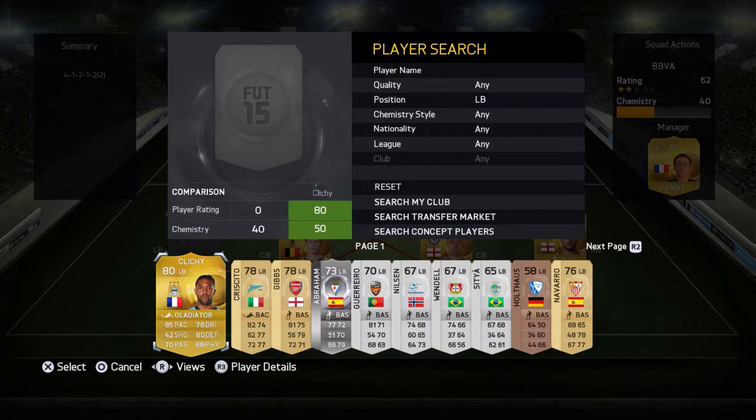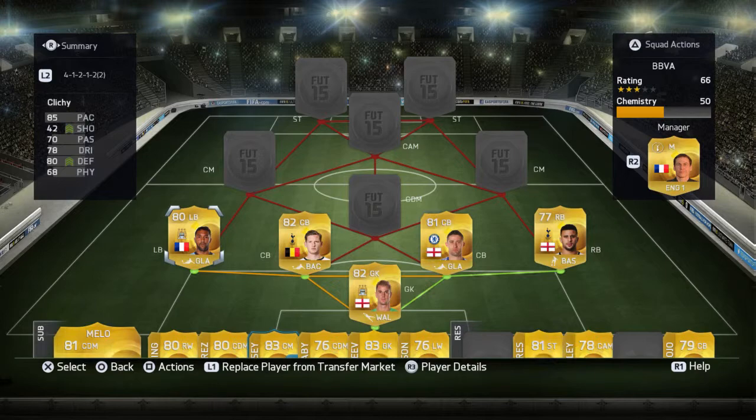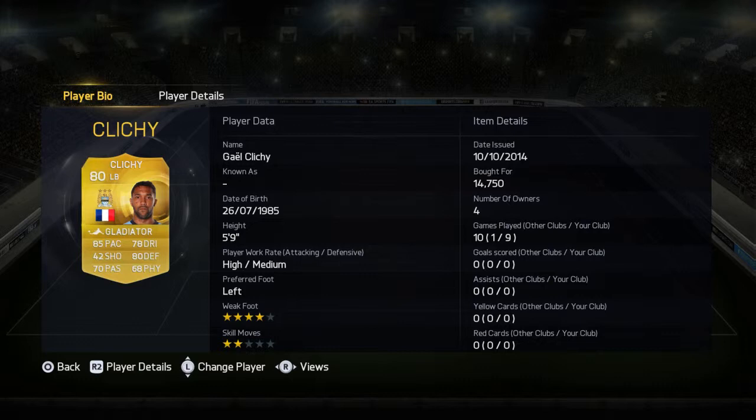Onto our left back, we've gone for Gael Clichy. I paid 14.7k for him. He's okay, but his work rates aren't the best for a left back, just like Kyle Walker.